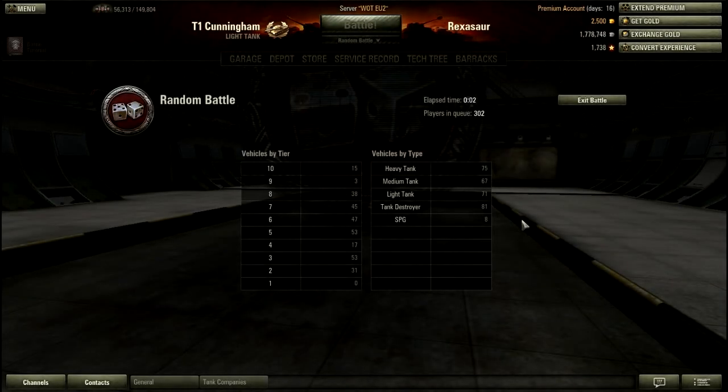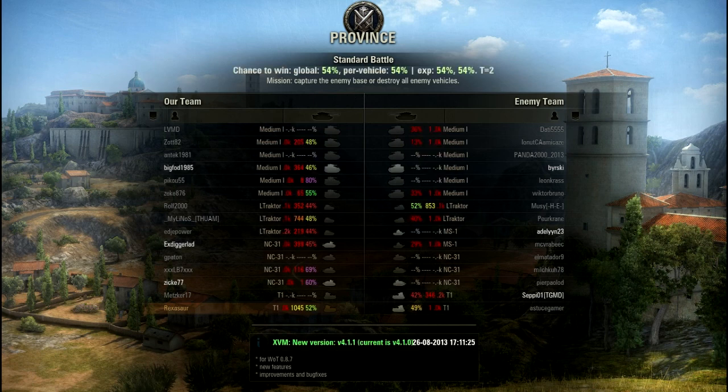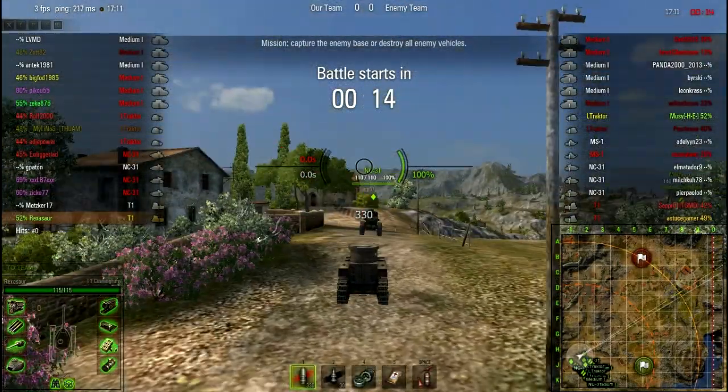The T1 Cunningham is a tier 1 tank so it's kind of bad because all tier 1s are bad, but it's the best tier 1 in my opinion. It's also the tier 1 that is used in Clan Wars, and we're in a very bad game. It's used because it's really fast, and we're one of the best players there. It does enough damage for a whole clip to kill other tier 1s including the T1 which is used in Clan Wars, so it's a great scout tank for Clan Wars. It has very low health — it's just faster than every other tier 1.